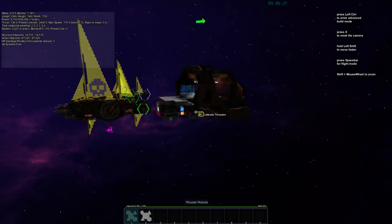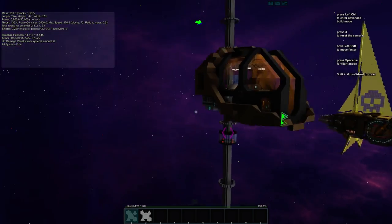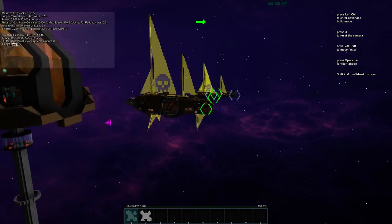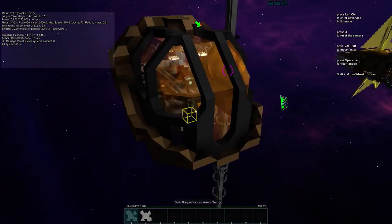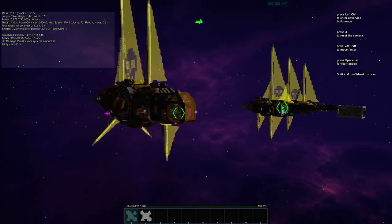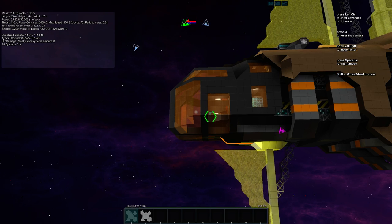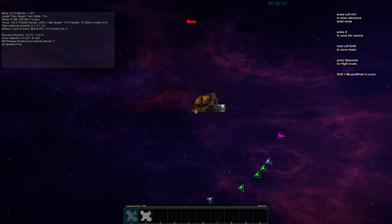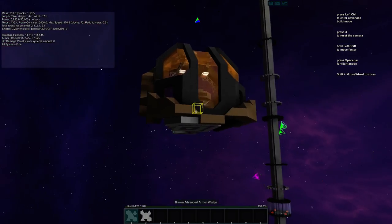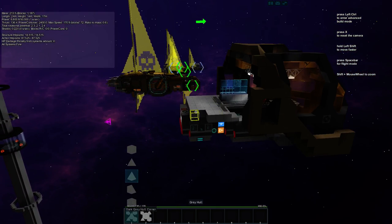When we last worked on this, we were thinking this would be a command module sticking up with maybe an aircraft-carrier-style deck underneath, but I don't think we're going to do that for this ship. The rest of the fleet has a nose cockpit area up front, and I think we'll continue that style. We may have a module here that does something — we'll figure that out when we get to it.